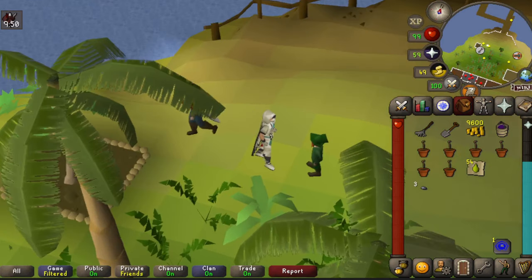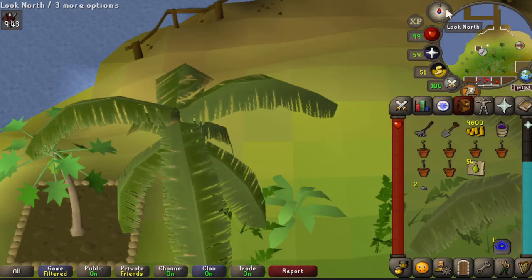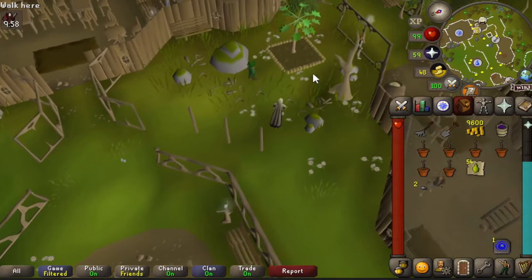From Brimhaven, if you have a teleport crystal and have completed Mourning's End Part 1, you can teleport to Lletya. From there, head just east and right outside the bank you'll find the sixth fruit tree patch.